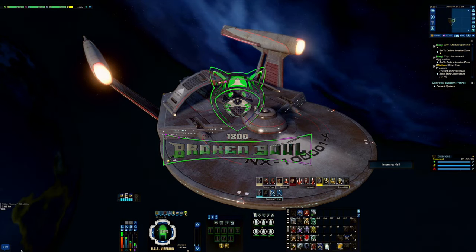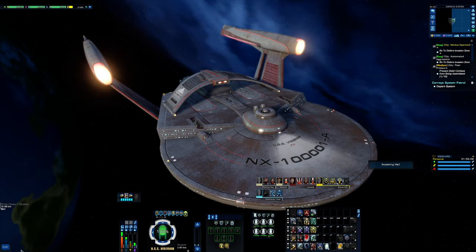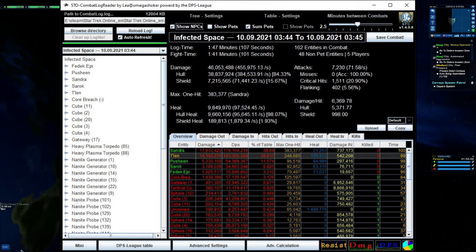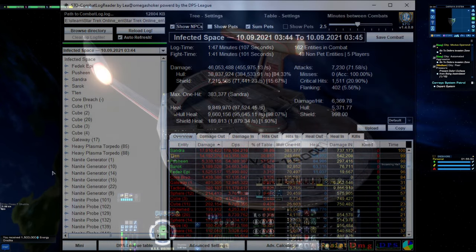I just got out of a run to test this ship out. I haven't really done any work on it, but I more or less knew what kind of weapons I wanted to put on. I did 143,356 on the board — let's see what I used to do it.